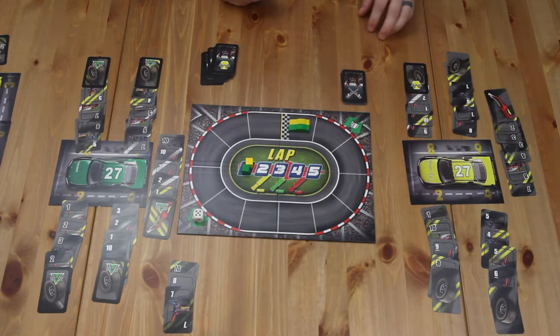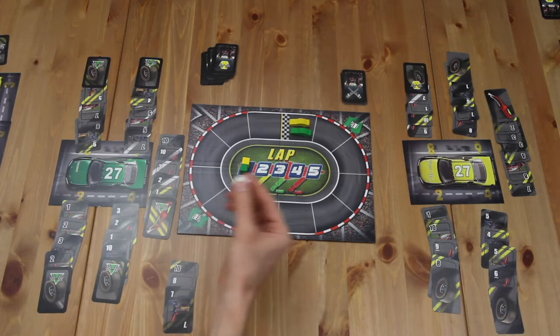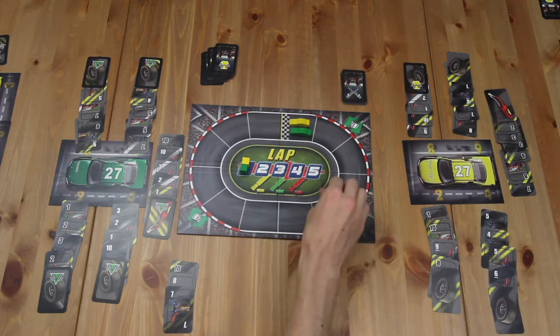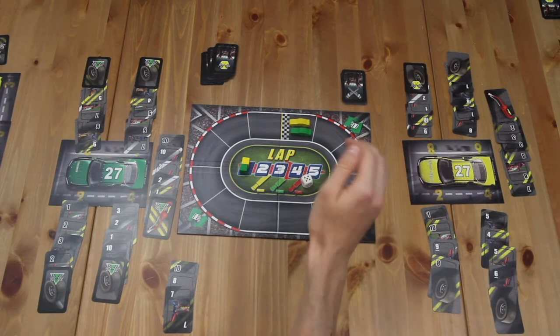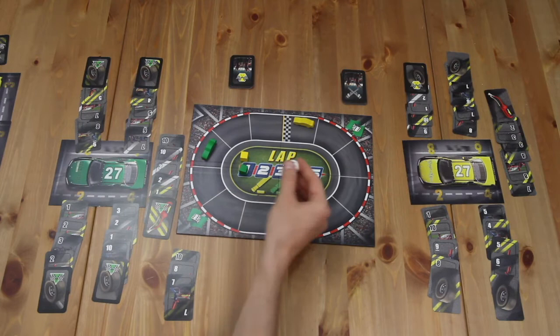Play continues in real time with players playing and drawing cards however they like. A player can play one card and immediately draw another to replace it, or play all cards and draw back up to their hand limit — as long as they never draw more than their starting hand limit. The first team to cap every area of their car instantly picks up the die and rolls as many times as possible to move their car around the track — every six rolled moves the car one space. This continues until the other team caps every section and yells stop.